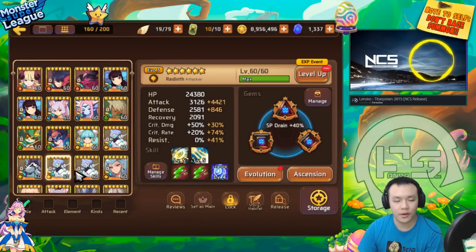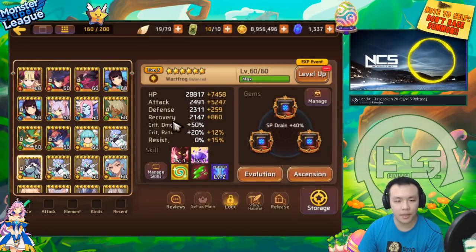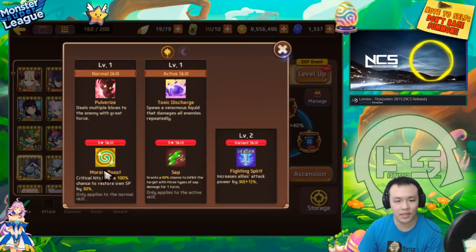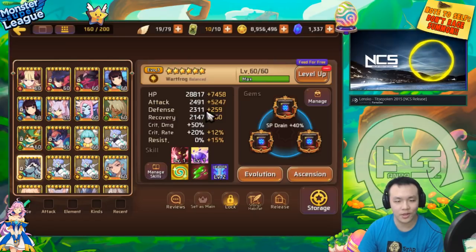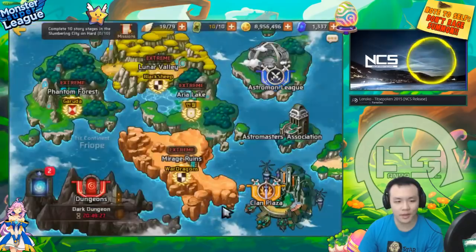In the video I showed the gems of all these monsters — I took a screenshot and included them. I got a lot of questions asking why I didn't gem my toad with crit rate, since his morale boost only activates on crit. The thing is, he doesn't actually need the crit rate, especially if you have a siphon set on him.